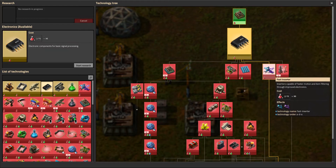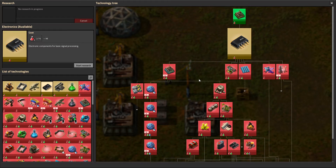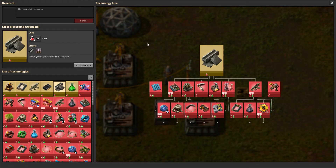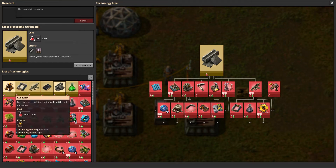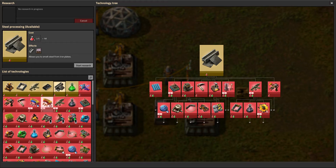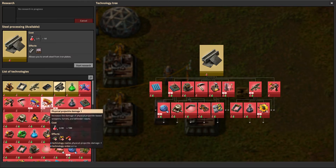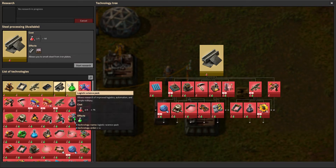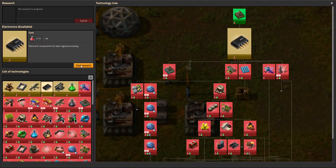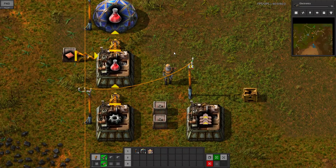I'm going to do electronics because I'd like to possibly get fast inserters and electric energy distribution. Unless you know the exact tech tree it's hard to really focus. The best way from a beginner standpoint is to just do everything that needs red science packs first, and then move on to everything that needs red and green science packs. If it's military based you could probably leave it without the biters on, because it's just unnecessary resources you're spending on something you're never going to need.